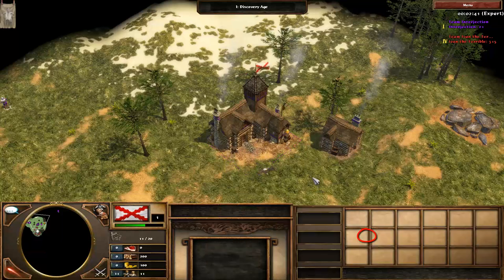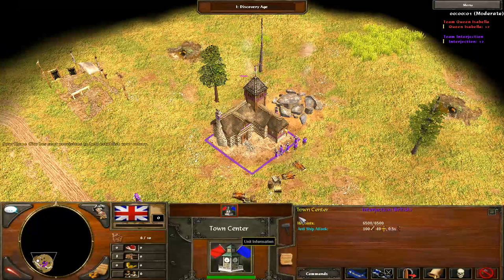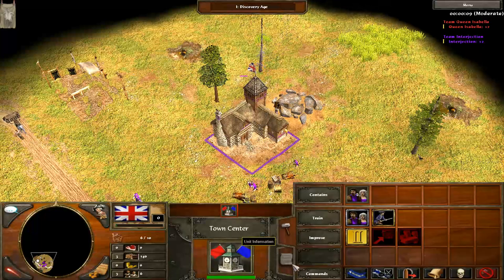I'm playing the Asian Dynasty so you can see this in action, but on the vanilla Age of Empires 3, the town centre still works in exactly the same way, except you can't see the attack go up with each settler you put in. But believe me, it does, even if it doesn't say.